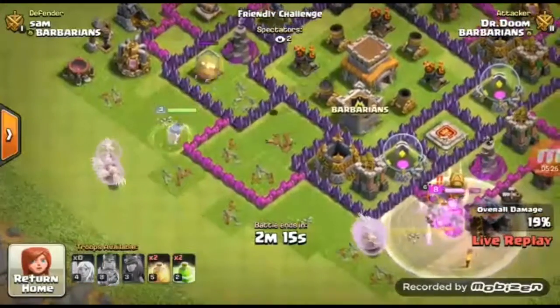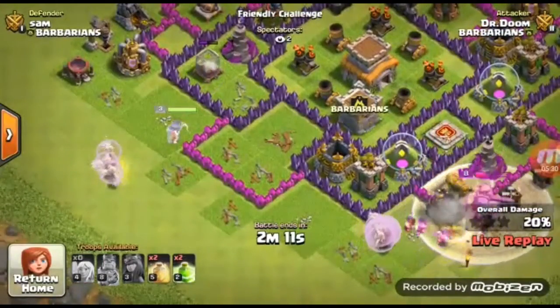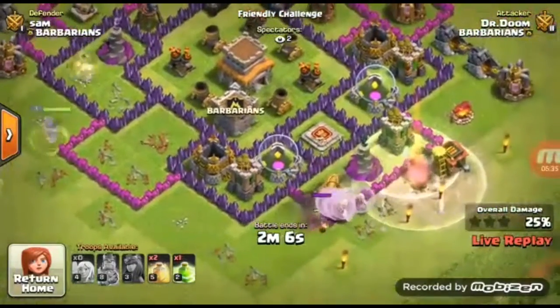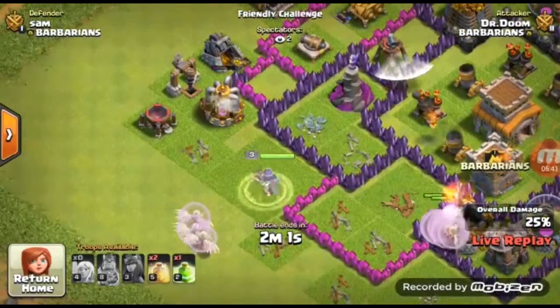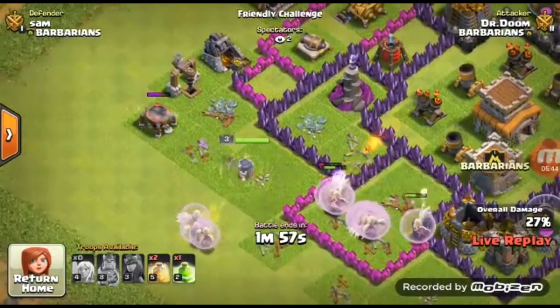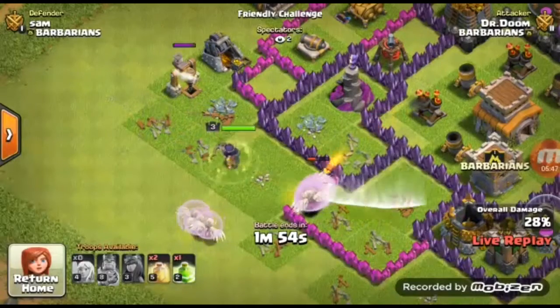You didn't use any spell yet. Look at my Barbarian King defending — he did quite a bit of damage to your king. I think your king is gonna — he's dead! Yeah, he's dead. All the healers are coming back to your Archer Queen, and they are gonna die.